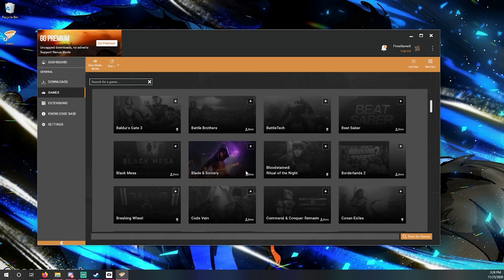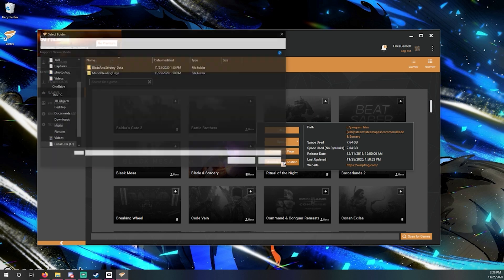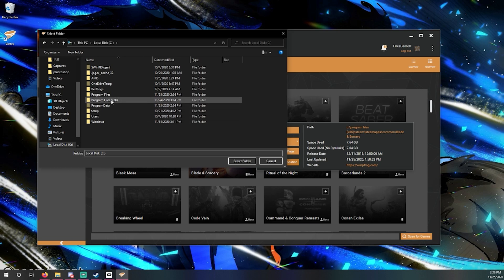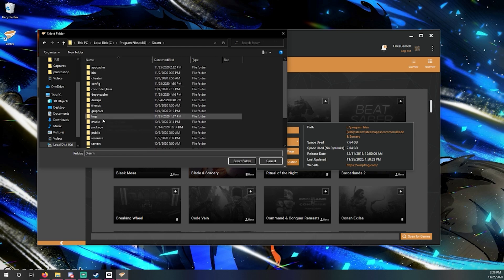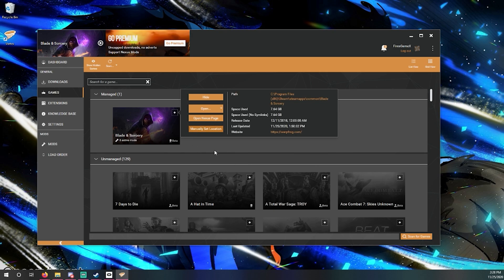Now scroll down and find your Blade and Sorcery game. Here's an issue some people had: when I clicked Manage it found it automatically, but for some people it said it couldn't find it. So I'll show you how to manually set the installation location. Click the plus, go down to Manually Set Location. From your PC, go to Local Disk. If you're on Steam, go to Program Files (x86), then Steam, scroll down, Steam apps, into Common, then click your Blade and Sorcery folder and select the folder.